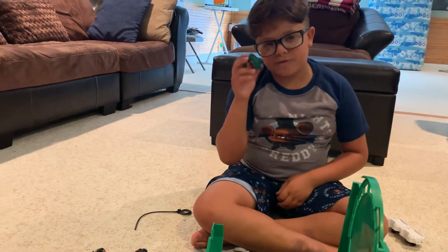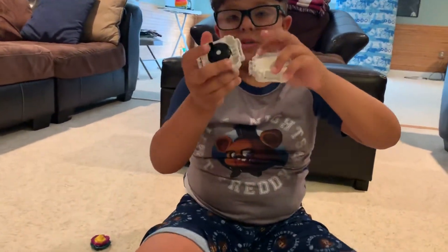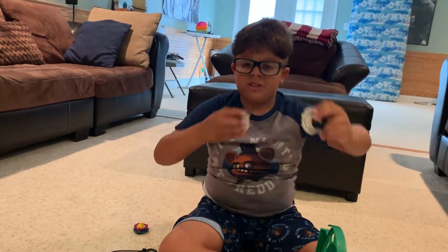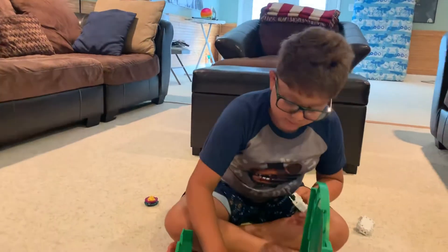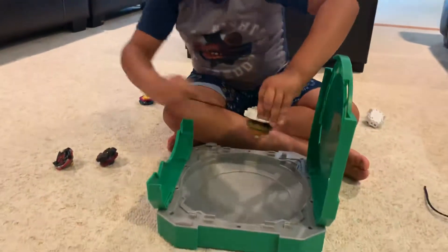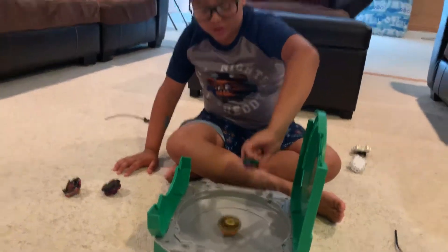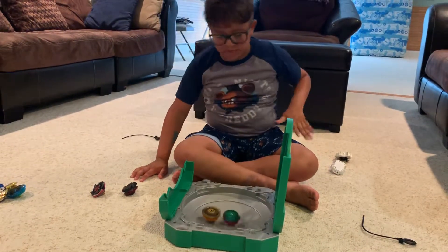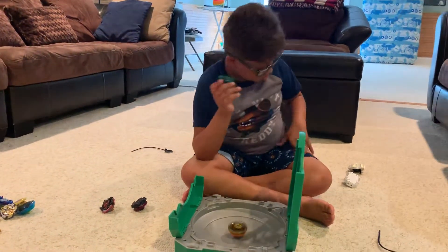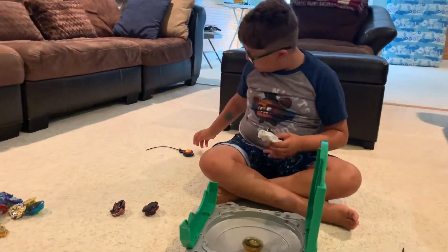Let's try hand spin for Green Drain Fafnir. To take it apart — you see this, and on a different launcher you have these two, and to put it together you just snap them together, and to take it out you just do this. So let's make an individual launcher. Three, two, one, let it rip! Missed launch. Drain Fafnir doesn't do a real spin steal. That's not going to count as a point because he was hand-launched and Salamander was on a launcher.